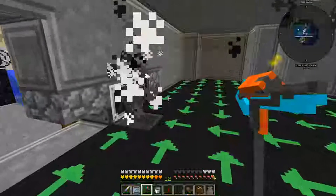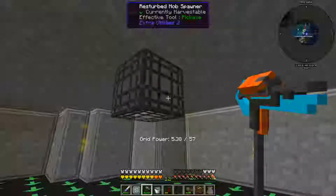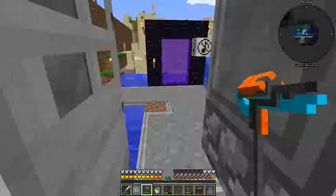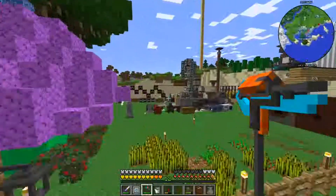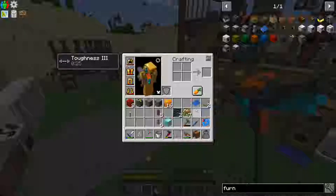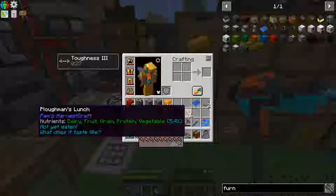We can put more mob spawners in here, and that's what we're going to have to do. If we go ahead and get some more cursed earth, we'll actually be able to pick up more mob spawners. So what we're going to do soon, once he's done eating, is go back to the nether and set up a giant platform with nether bricks, which will hopefully spawn blazes and cursed skeletons — which we need anyway because we need their heads.